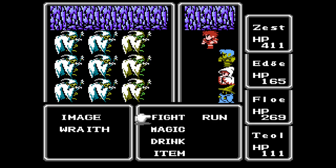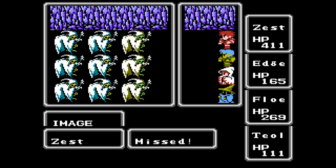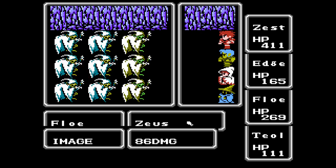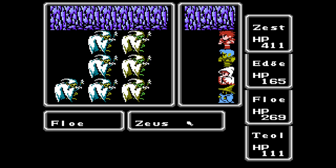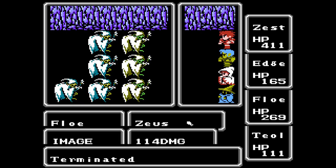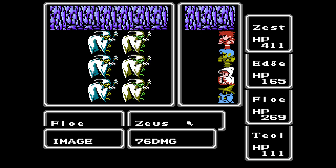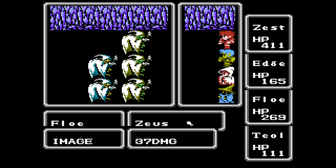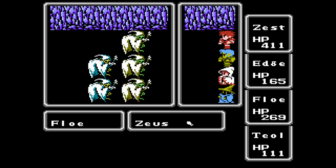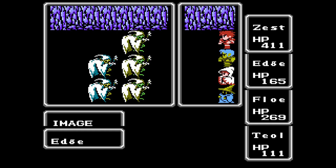That's a whole lot. But the focus will obviously be on the wraiths, because the images are more likely to get killed by the Zeus Gauntlet than the wraiths. Which is why everybody's targeting wraiths. That would've probably taken out a wraith. Okay, one survived. Two... Okay, four of them are taken down, which is not bad in all honesty.